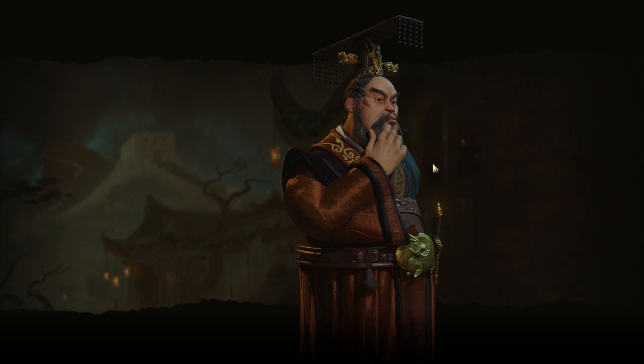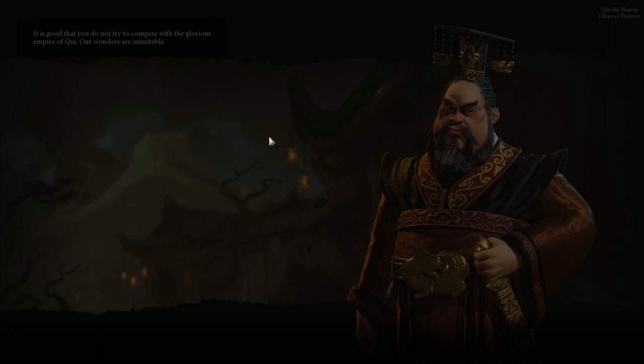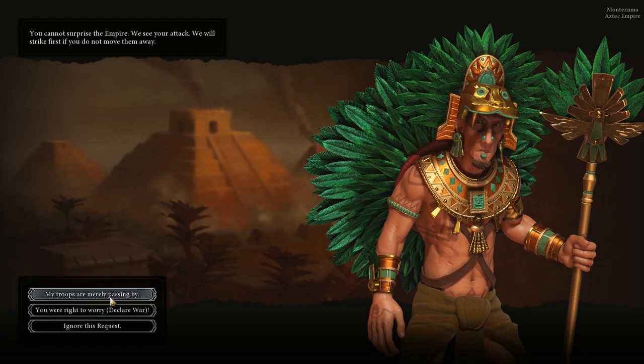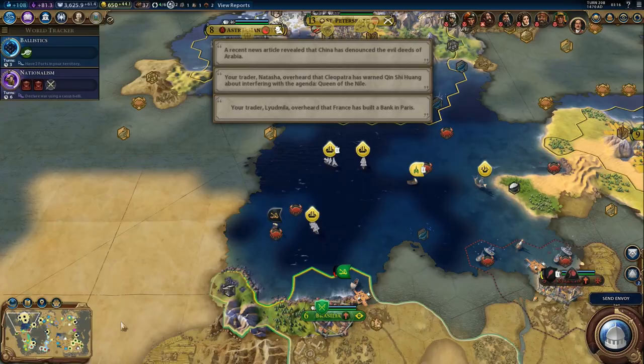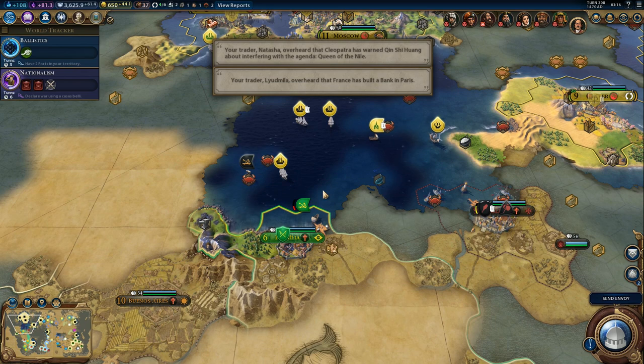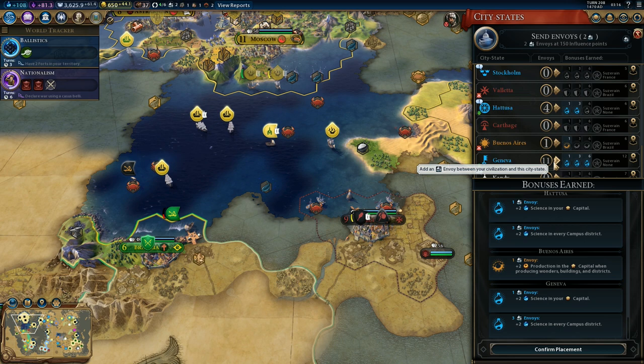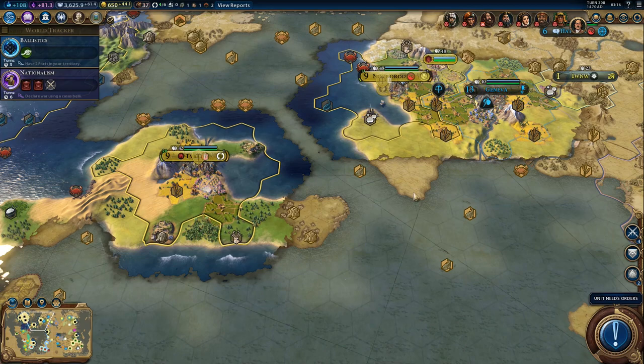We actually got a positive with China - we aren't competing for the same wonders, so they kind of like us, but not really. And envoys - we lost both Geneva and Hattosa, so that's not great. Let's focus on Geneva, especially since we are literally right next to Geneva. I wouldn't want to be at war with them - not that we wouldn't be able to handle it, but it would be slightly annoying.